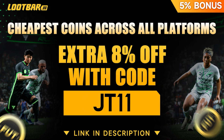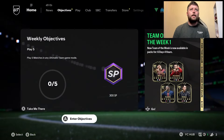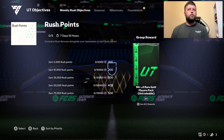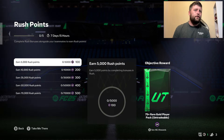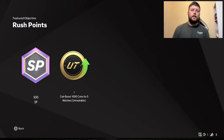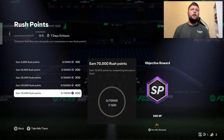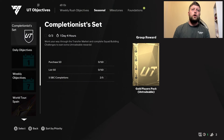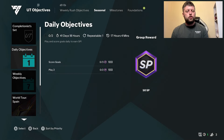Make sure JT11 is in the promo code. Now the way that we get points is going to be through objectives as always, and that's going to be the main contributing factor. You've got the weekly rush objectives, which earn 5,000 rush, 10,000, 35, 50 and 70. Alongside that we will get a coin boost. You've also got the different style of objectives from seasonal, which some of them might not give you points, some of them will.